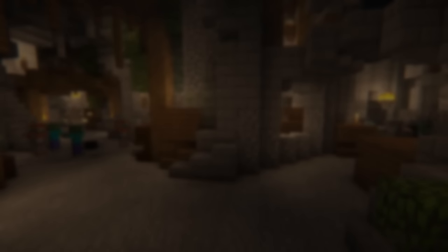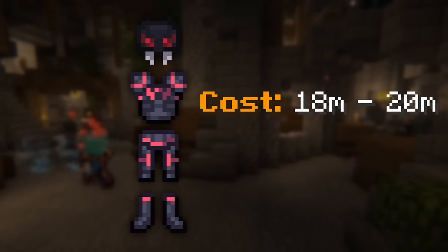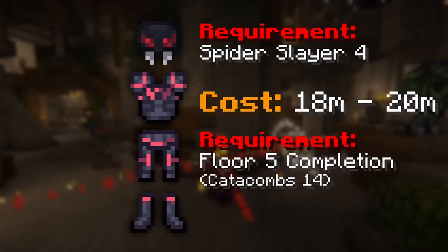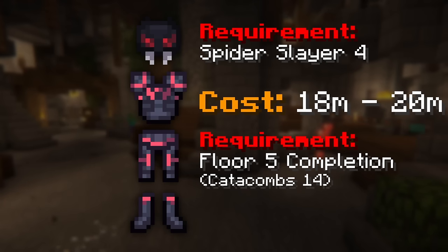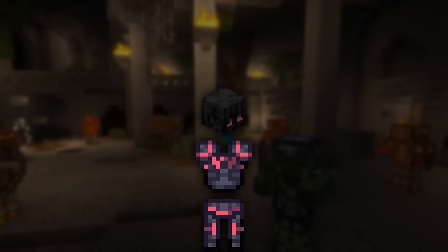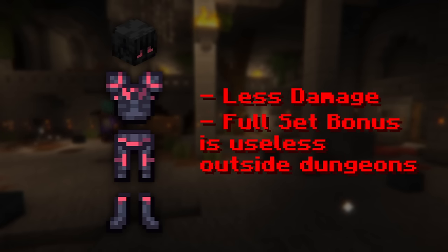Another armor set I'll be comparing is three-quarters Shadow Assassin with a Tarantula Helmet. This set tends to cost around 18 to 20 million coins, and it also has a Spider Slayer 4 requirement as well as a Floor 5 dungeon completion requirement. Alternatively, you could use the Full Shadow Assassin set instead of a Tarantula Helmet, but you'll be missing out on extra damage without much gain from the full set bonus, so typically you're better off going for a Tarantula Helmet.